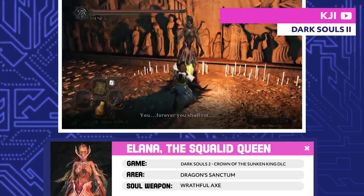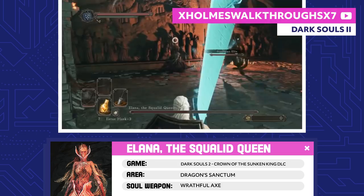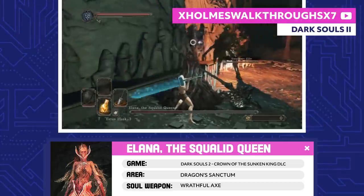Elana, the Squalid Queen. Like Nashandra, Elana was a fragment of Manus's soul, but an especially wrathful one. She married the Sunken King, and when the Sunken City was destroyed, she started gathering souls to take revenge on the ones responsible.